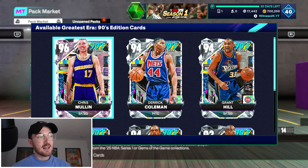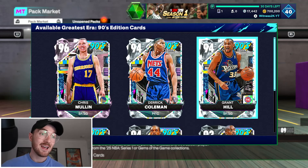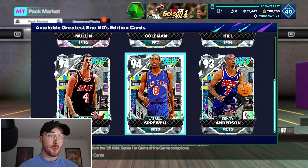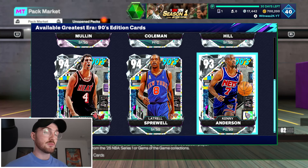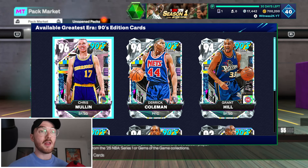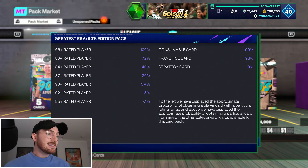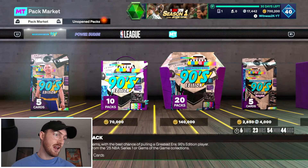There are only six cards in these packs — one pink diamond Chris Mullin, and then five diamonds including a Grant Hill, which could be good. Latrell Sprewell is normally a pretty sweet card as well. Small point guards are kind of the move this 2K, so Kenny Anderson could be sweet, but I'm really keen to pull Chris Mullin. That's who I want the most. It's a 1.5% chance to get a 92 plus.